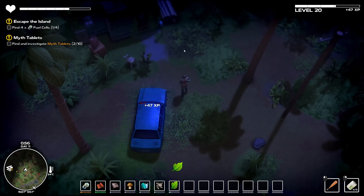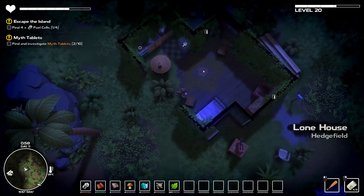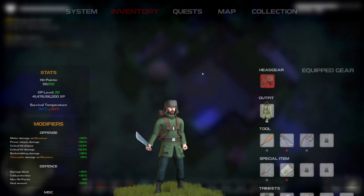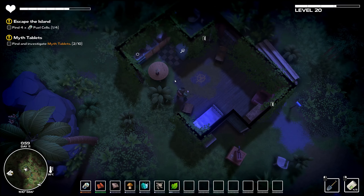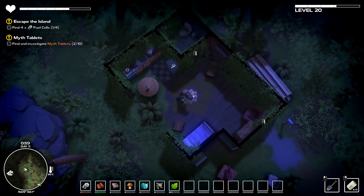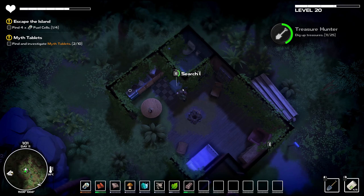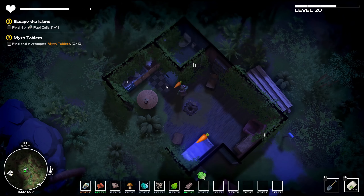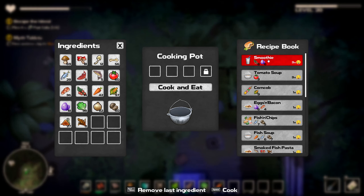It would be awesome if I can actually... What the hell is this thing? Is there like some sort of cult on this island? And the X or the A marks the spot. What the heck did I just pick up? That's a whole bunch of stuff.